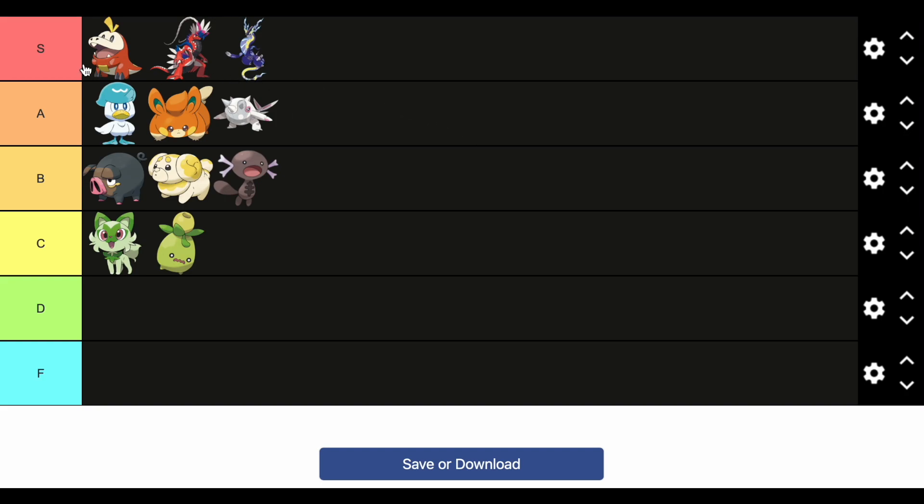So here's my tier list for the new Pokemon in Scarlet and Violet: Fuecoco, Miraidon, and Koraidon in S tier; Quaxley, Pawmi, and Cetitan in A tier; Lechonk, Fidough, and the new Wooper in B tier; and Sprigatito and Smoliv in C tier. I just noticed I put the only grass types in C tier — whatever! If you enjoy this video, subscribe because if another trailer drops I'll update my tier list. See you in the next one!